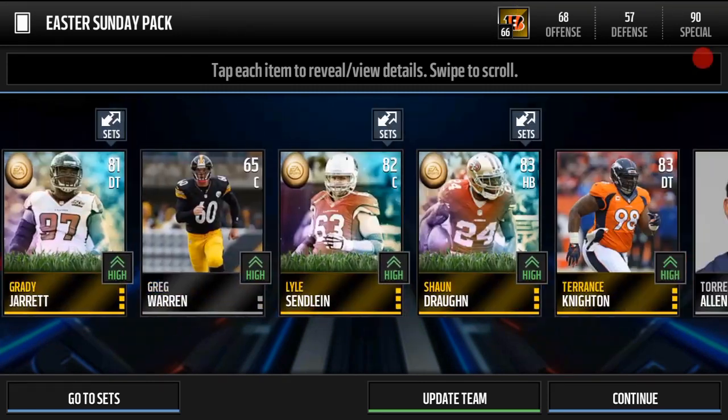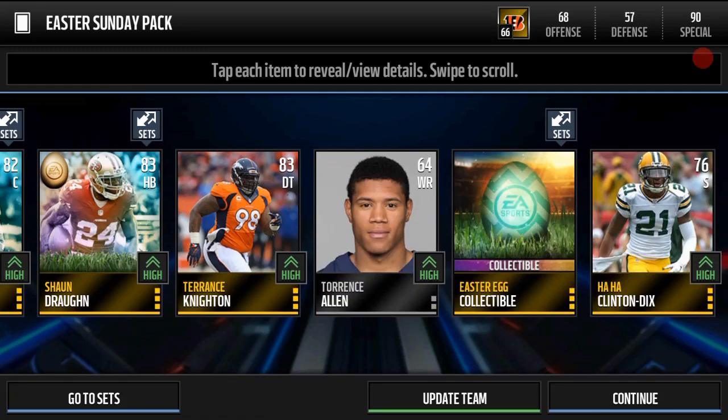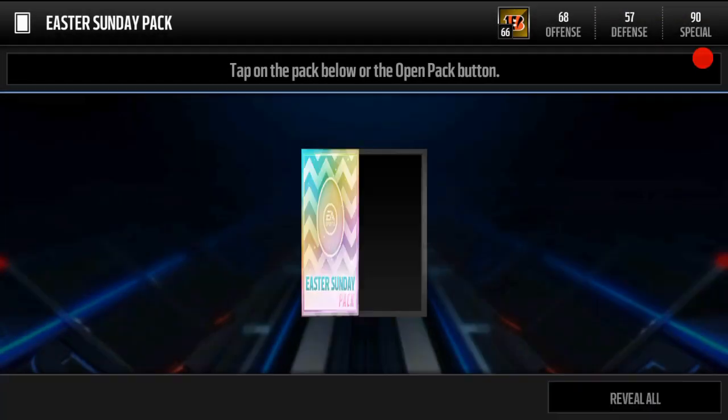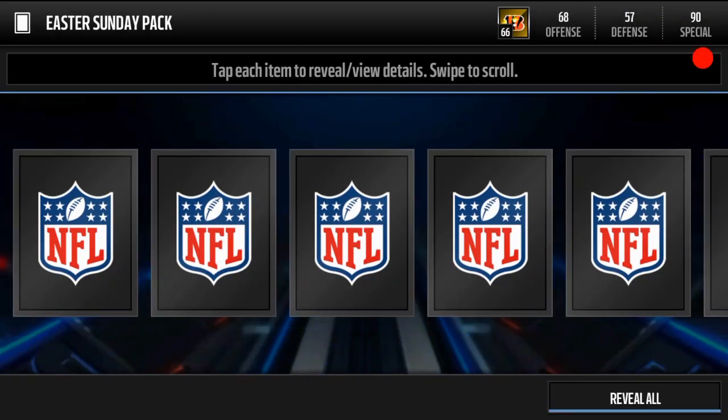If you are getting the Tony Romo or the Mike Remmers, those go for about 8,000 coins and those are elite cards, so those are not the best. But not to worry — we're gonna hop on to our second pack here. These packs contain a lot of cards, so you do have a good shot at pulling elites.